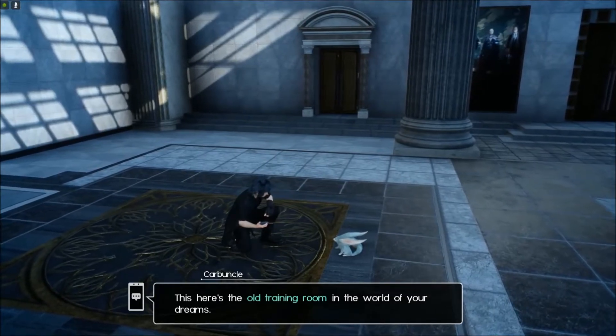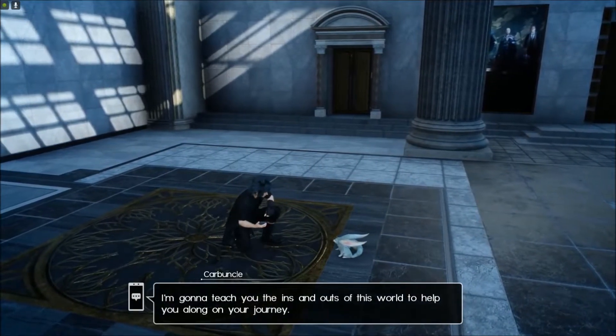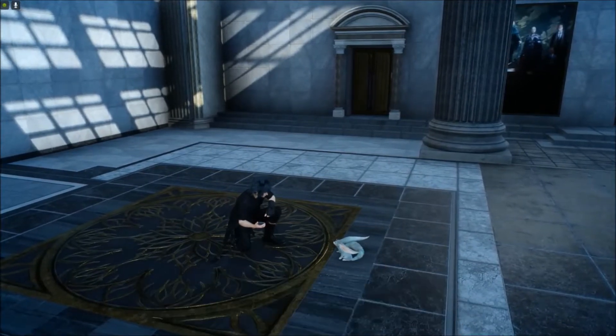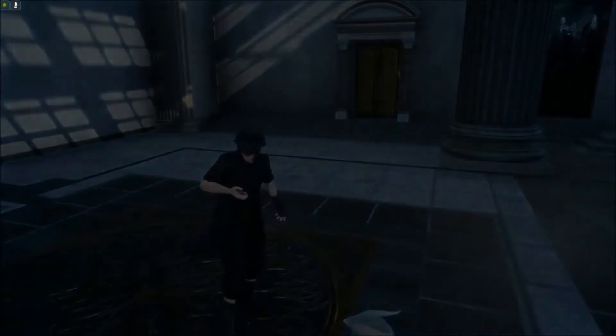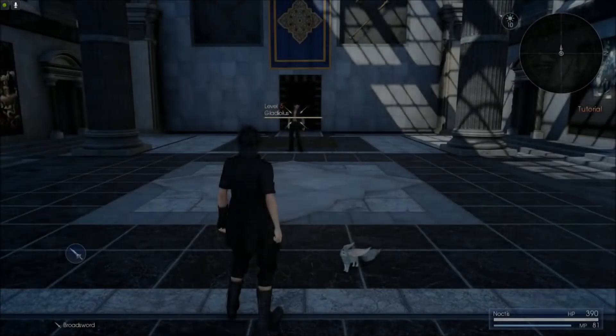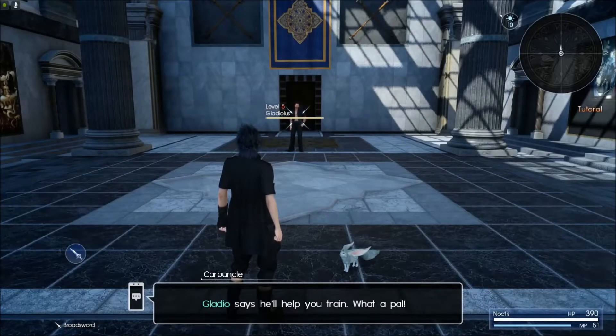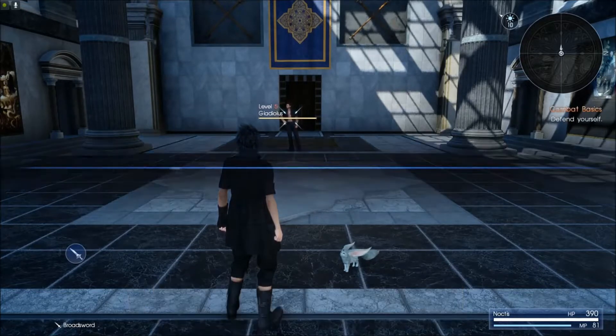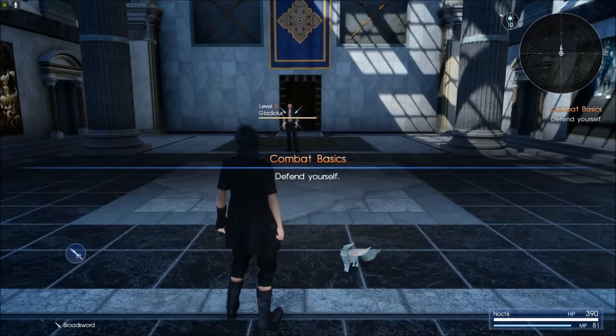It's an old training room — we're gonna teach you how to fight. I'm playing on mouse and keyboard. I do have a controller; I haven't tried it with controller yet. I figured I would try it this way first. Let's do the combat tutorial. Gladio says he'll help you train — what a pal. Let's get started. I don't know why it's jittering like that, but it's weird.